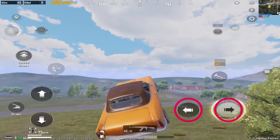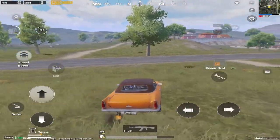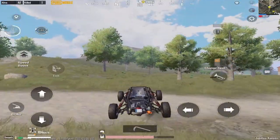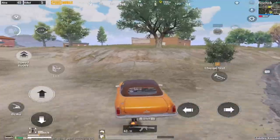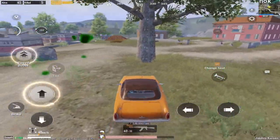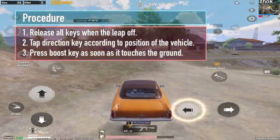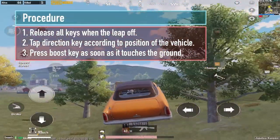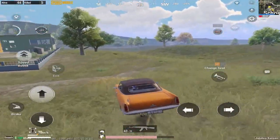Just press the direction key according to the condition and make it parallel to the ground. If the left wheel is high in the air, press the left key, and if the right side is higher, press the right key. Also release the boost or accelerator button while the vehicle is in the air, and press it as soon as it touches the ground. It provides solid grip and the vehicle doesn't skid or overturn. Releasing the acceleration button in the air and pressing it again when the vehicle touches the ground also prevents skidding for motorcycles too. Therefore use this tip for every vehicle you drive.